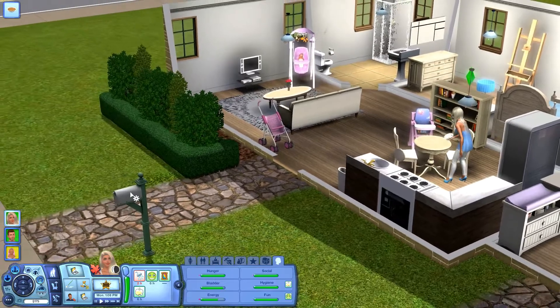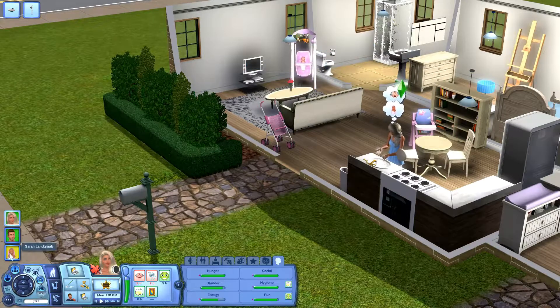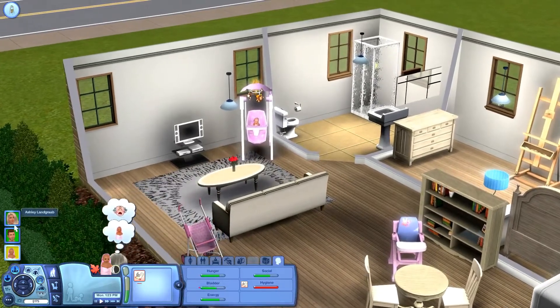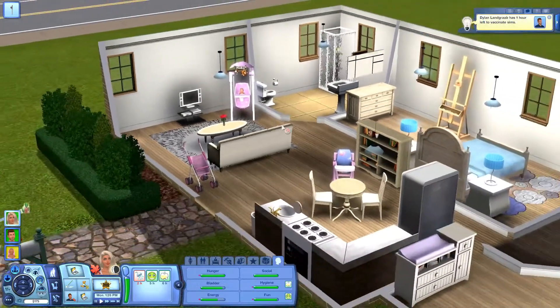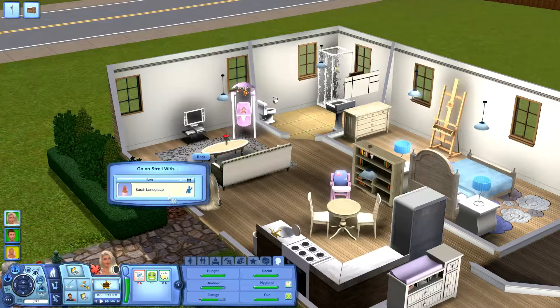We've got 20 vehicles — go and pay the bills. What's wrong with her? Okay, let's put that down. Ashley, go and change Sarah and then we'll just go on a stroll.